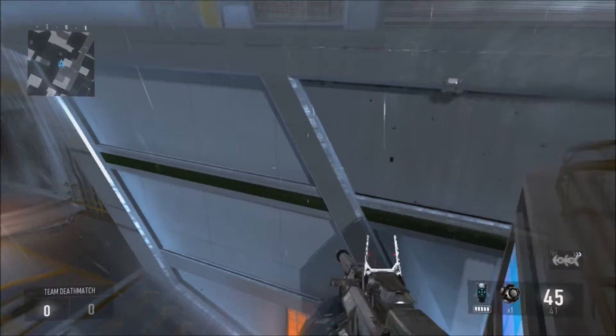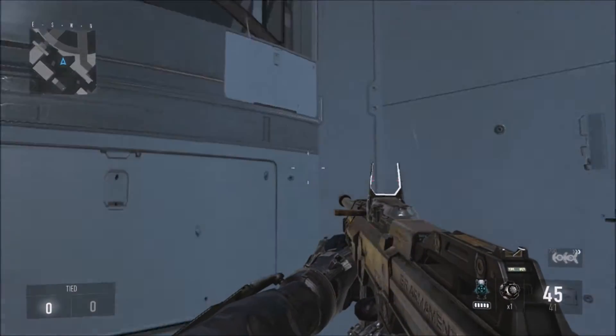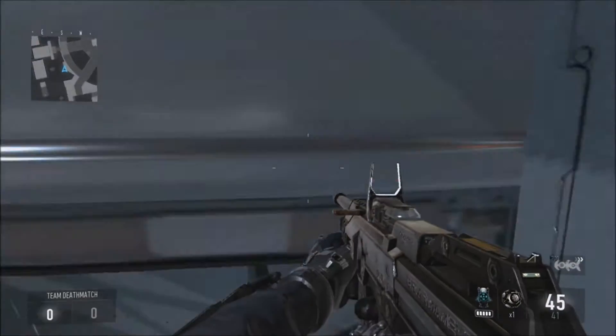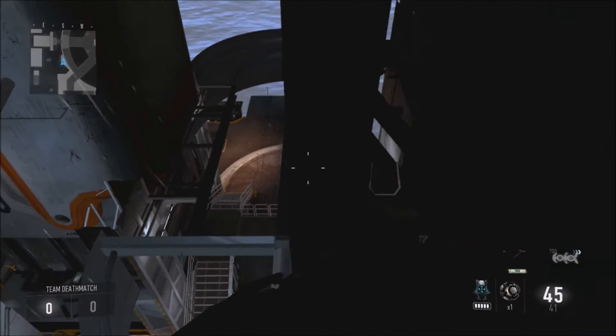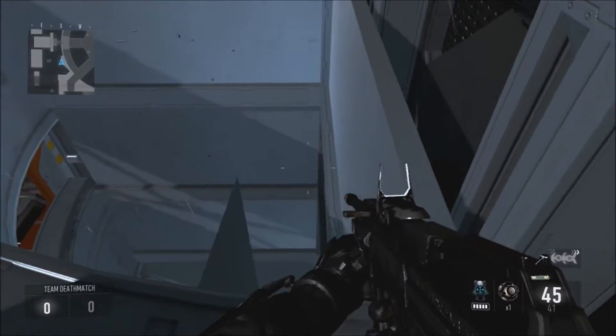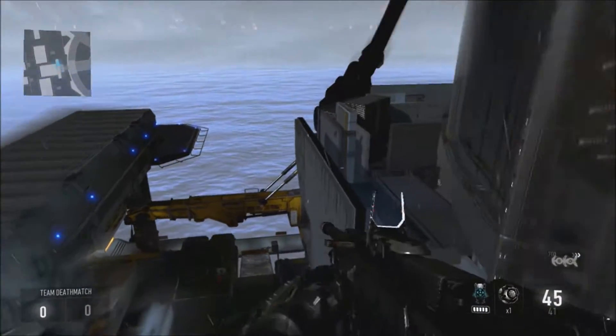You're going to sprint forward, double jump, and sprint again, and then come right here. Then do a simple double jump into the corner — don't boost, sprint, or anything like that. Then double jump a little bit to the side and you'll get inside of this wall. Walk forward and simply double jump onto this little ledge right here, and that's it.